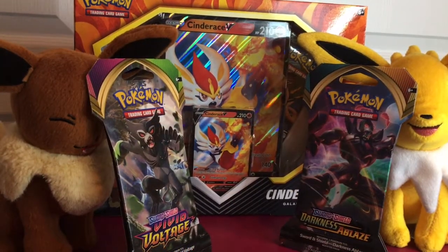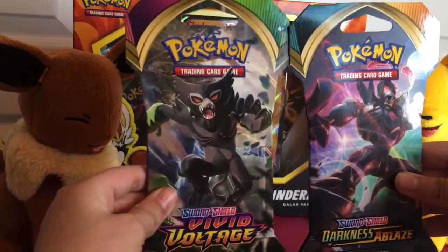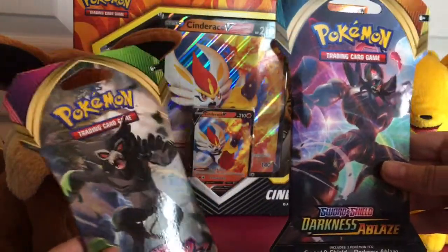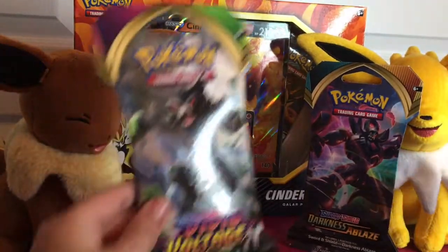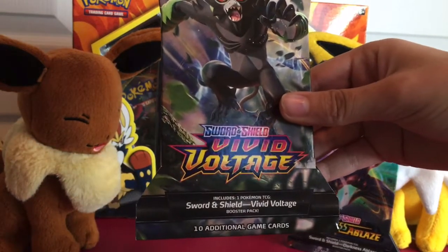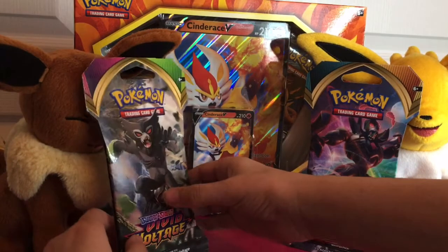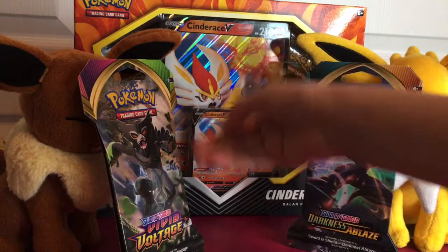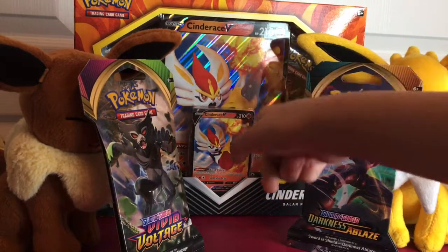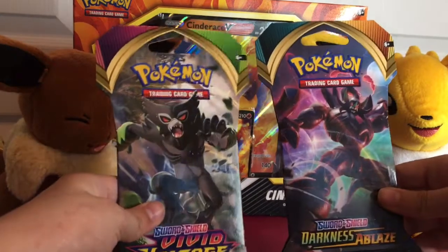Hello my little PokéDots, this is Sophia's Quest and we're gonna do a booster pack opening with these little Pokemon booster packs we got right here. We're gonna be doing Sword and Shield Darkness Ablaze on this one, and Vivid Voltage on this one. Look at the Cinderace in the background! We got our big card, a small card, and four little booster packs right there. Let's get these open!